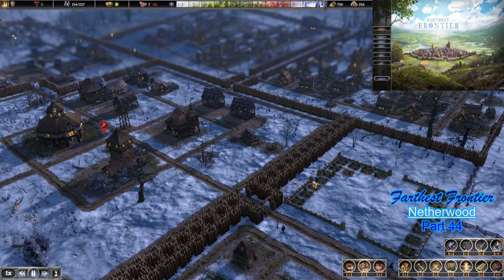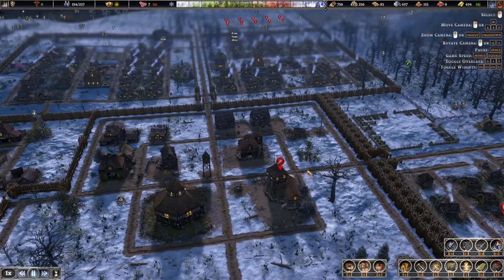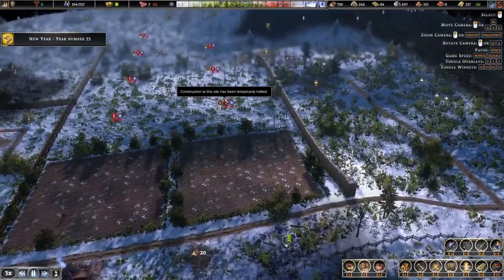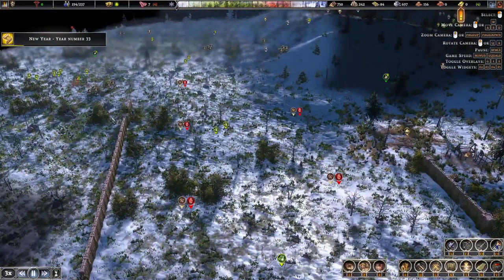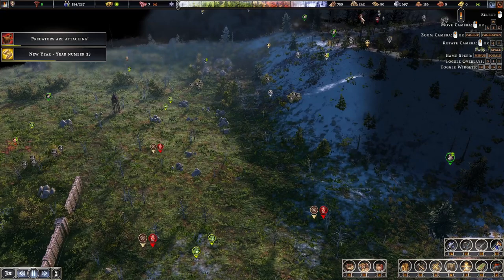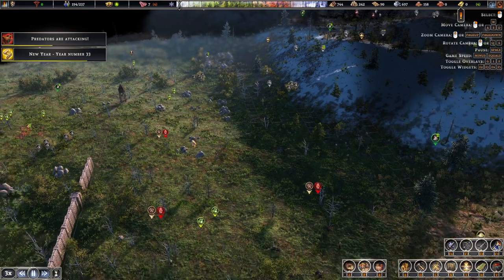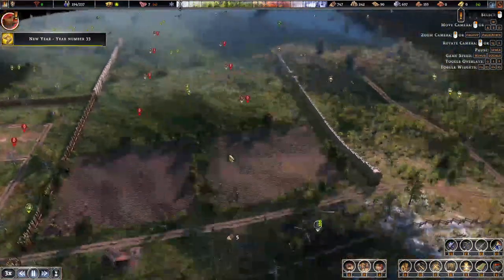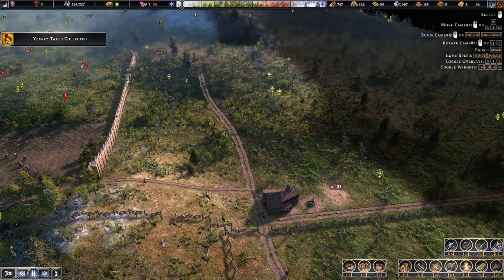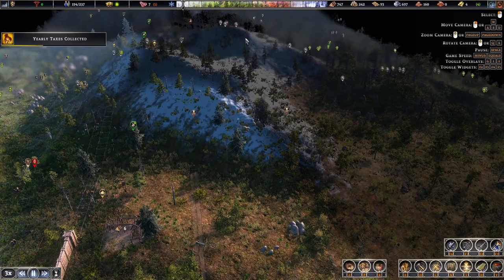Welcome back everyone, it's Tess here and we're back in Father's Frontier. Today we're still waiting on the build to be completed - we've got quite a few builds in progress, like this wall here. Once this is done I can start taking out these wolf dens because I've got some protection. I can also start massively increasing my farming land and then start my second industrial district over here, which is going to be my mine district.